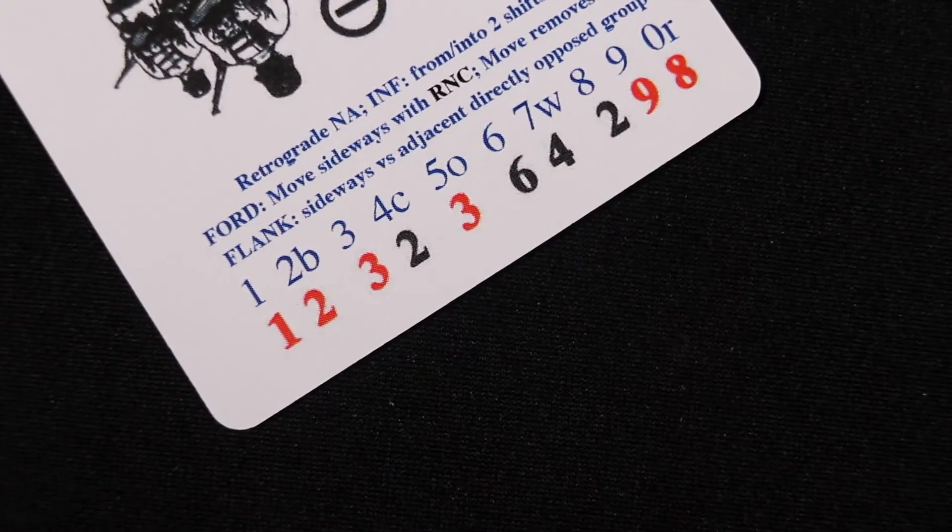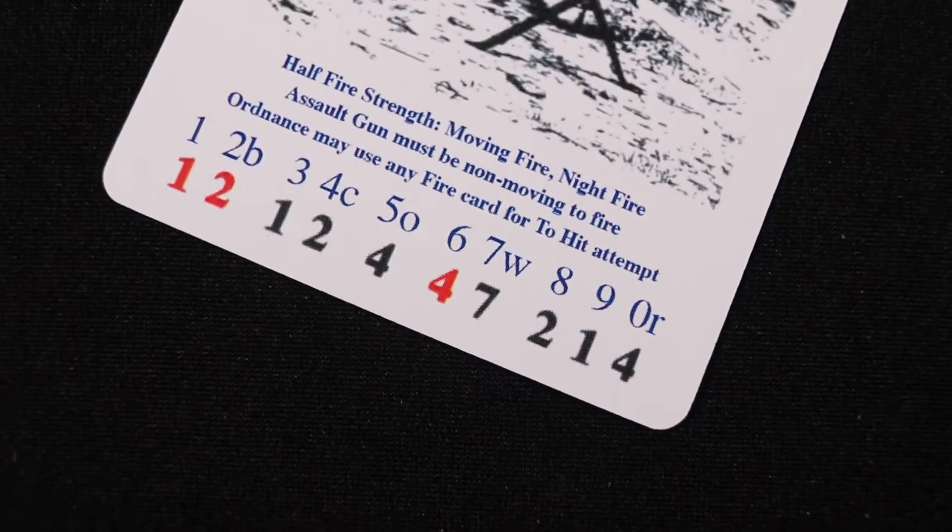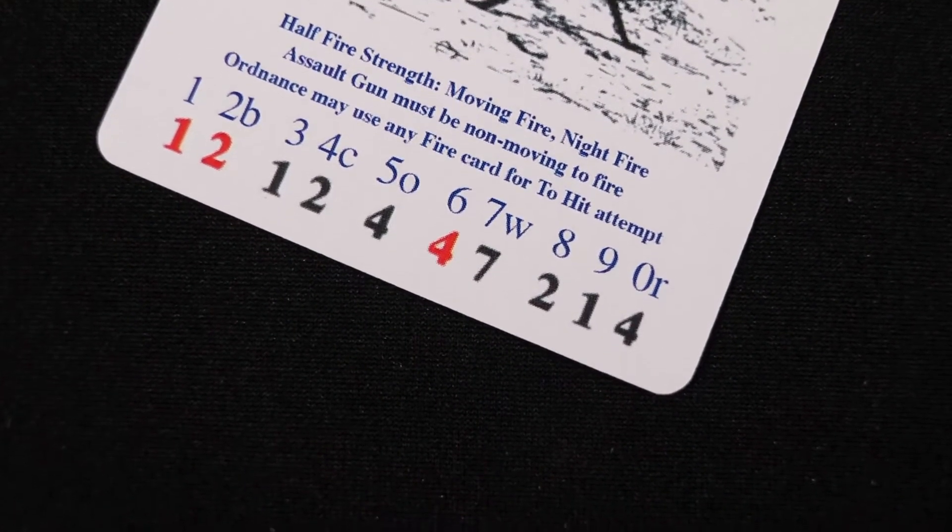Once the movement card has been played or the morale check passed, the next step is to see if the infiltration was successful. Draw an RPC, look at the columns on the bottom row, and find the one that matches the number of unpinned soldiers of the enemy group. If the number in the column is red, the infiltration succeeds. If it is black, the infiltration fails.